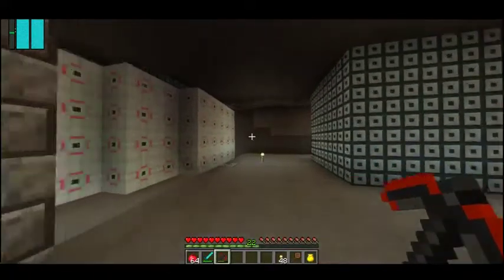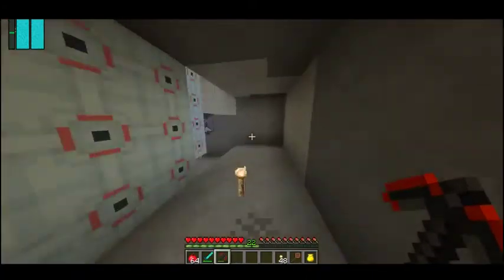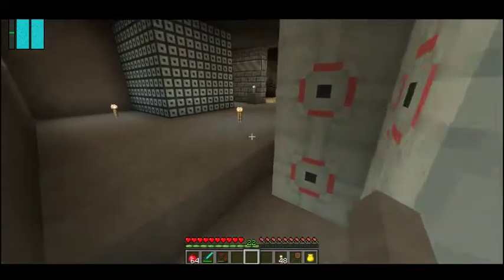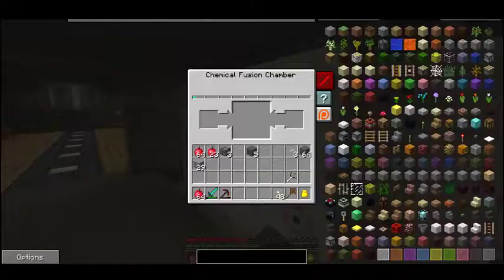Last episode we set up these reactors and stuff. I have to show you this — I did this off camera. I just put this star harvester right here in the back, just so that it can always be pumping in RF for this guy.